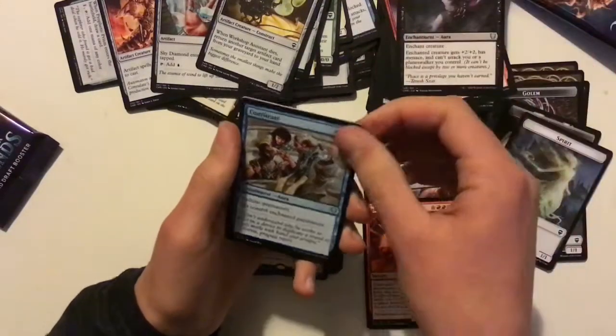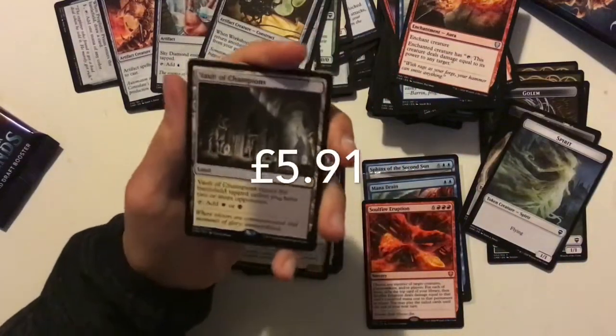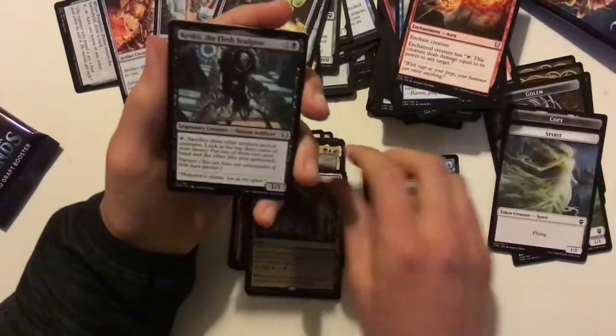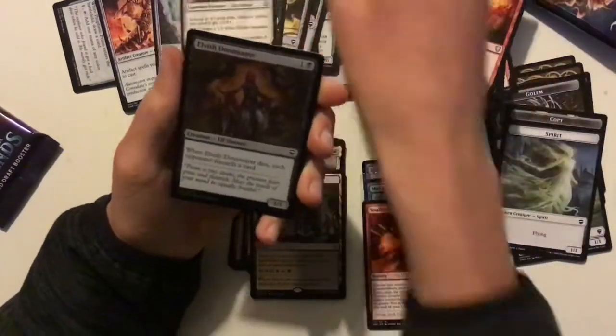Confiscate — costs a bit too much in my opinion. You've got a Vault of Champions — our first crowd land or Battle Bond land, whatever you want to call them. Very good cycle there. Keskit, the Flesh Sculptor. Prava of the Steel Legion. And a Fall with Elvish Doomsayer.